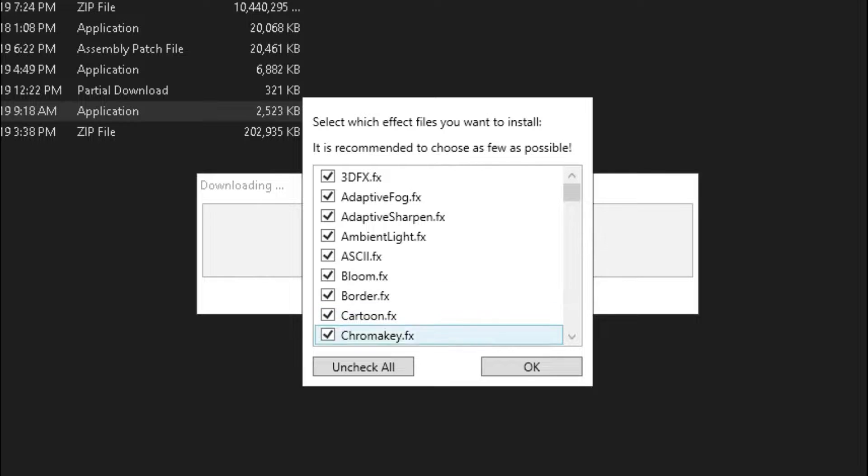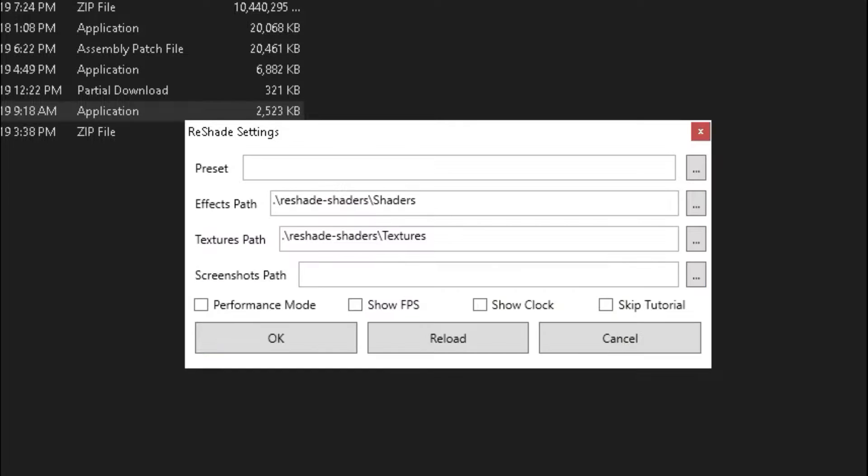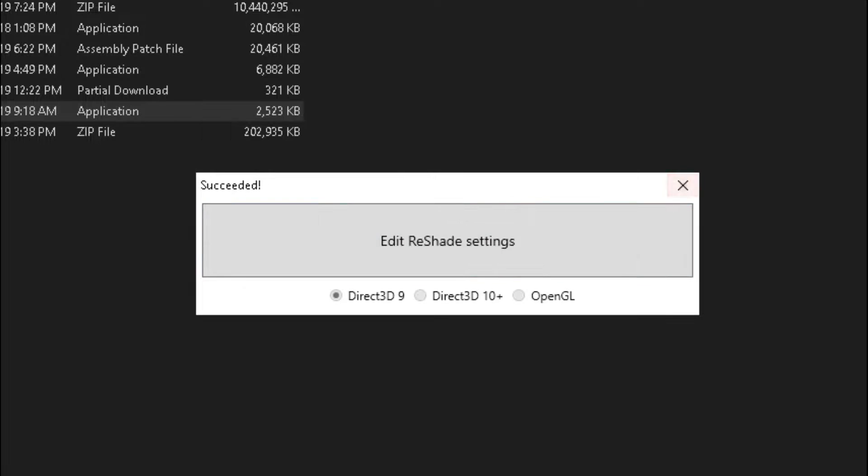It's going to ask you if you want to download a collection of effects — just click Yes and wait for it to download. Now it's done. All you've got to do is click Uncheck All and then Check All to make sure that all of these are checked. Click OK, then Edit Reshade, and it's going to have a bunch of things here. I'm going to skip the tutorial. You can click OK and exit out of that. Now all you've got to do is open up Halo Custom Edition or whatever program you set to have Reshade installed on.